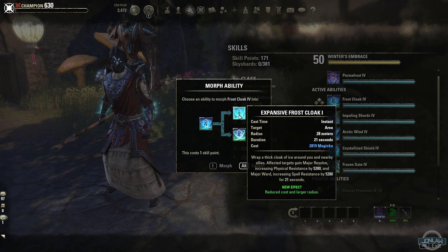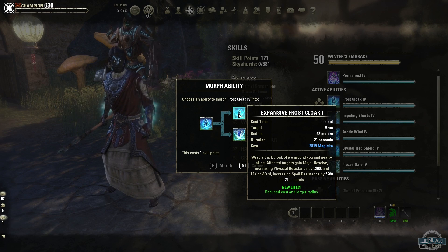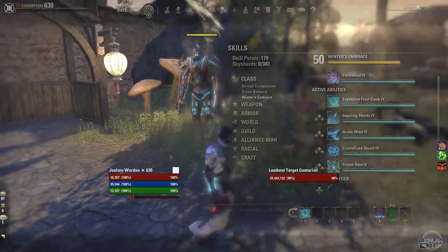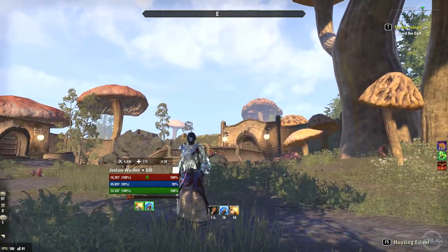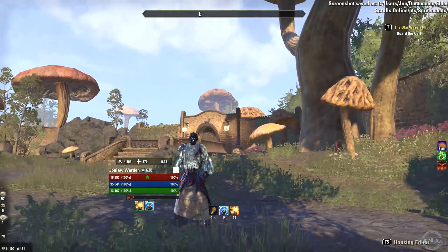I do believe the Expansive Frost Cloak might be a little bit better, whereas if you were playing solo the Ice Fortress might be good. But if you're playing in a group, reduce cost with larger radius is the better choice. You can see the armor — it's like glowing a little bit. That's what it looks like.